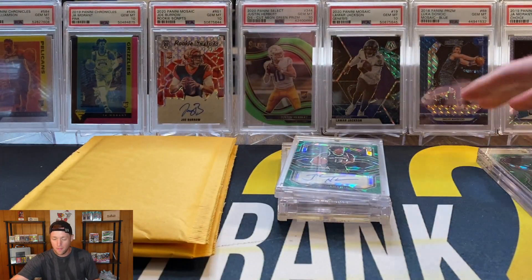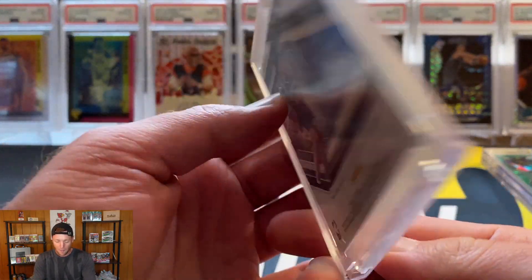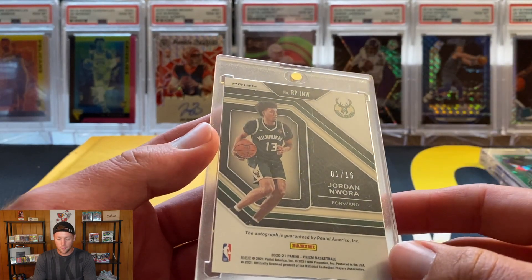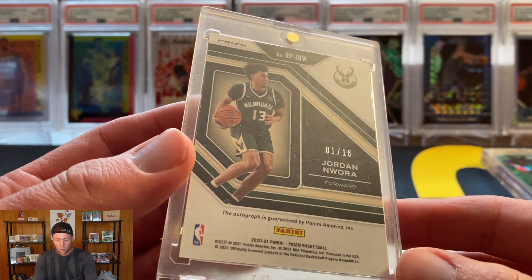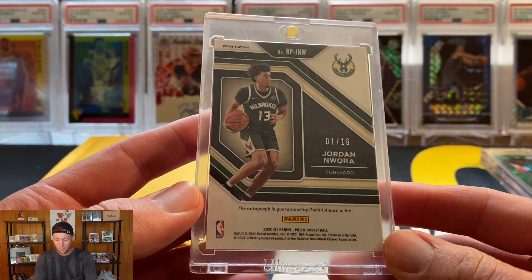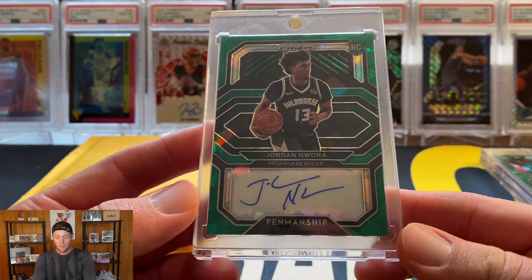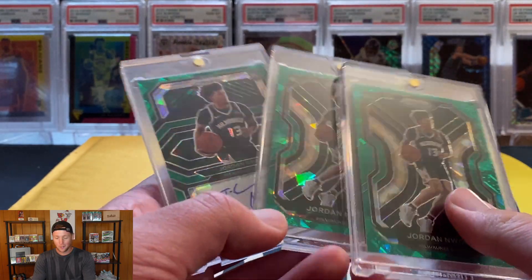Speaking of green ice, I also picked up the auto. Someone on Instagram hit me up and asked if I'd be interested, and we were able to work out a deal. The green ice autos are very, very short printed — numbered to 16. This one is numbered 1 of 16. Jordan Wara Prism green ice auto, very nice to go with the other two non-autos.